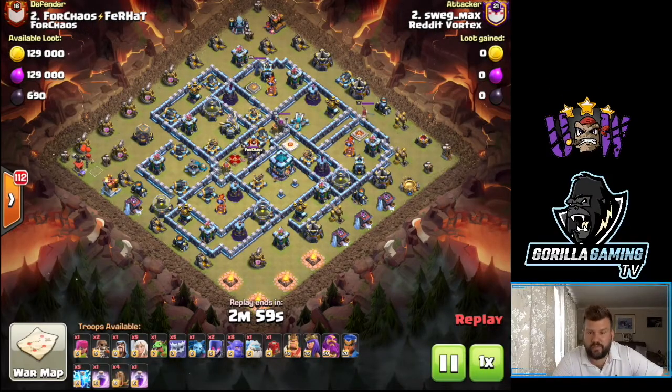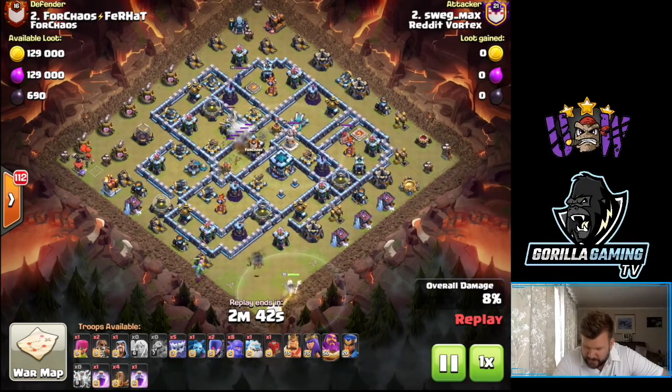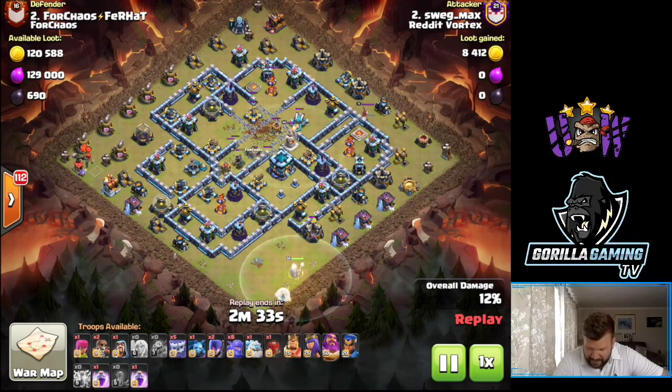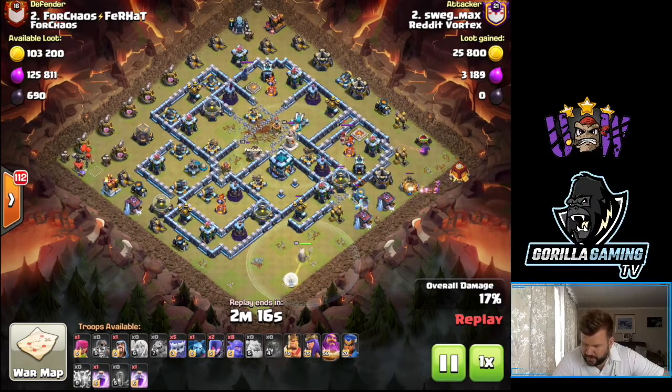Good old-fashioned drag bat into day four, and we've got Reddit Vortex Swag Max coming in for Chaos Threat. This is a really interesting attack - we've got a yeti smash with a zap quad quake, so just watch the value you're going to get from here. Warden walk coming down from 6 o'clock, the zaps go down, we're going to get the CC, eagle artillery, and open up the base as well. We've got two rages - this is absolutely brilliant. We've got a couple of super wall breakers, so this base is torn apart straight away.